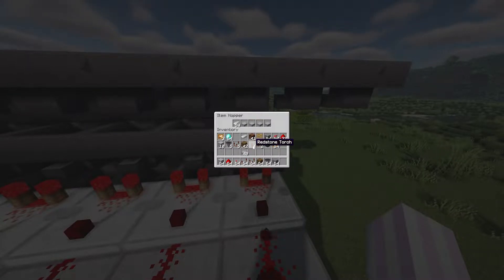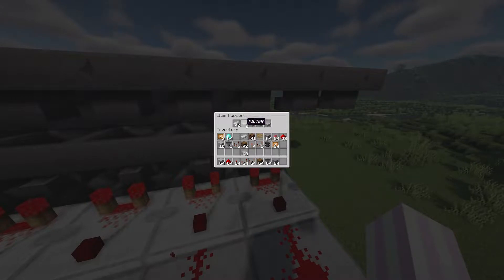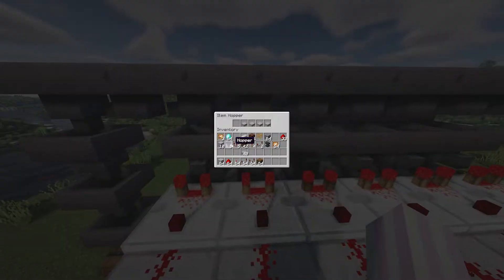This is the item system working correctly. When it gets to 41, the redstone is activated and then the items stop passing through. If you want to decrease this number so more items pass through, just add some more filter objects.